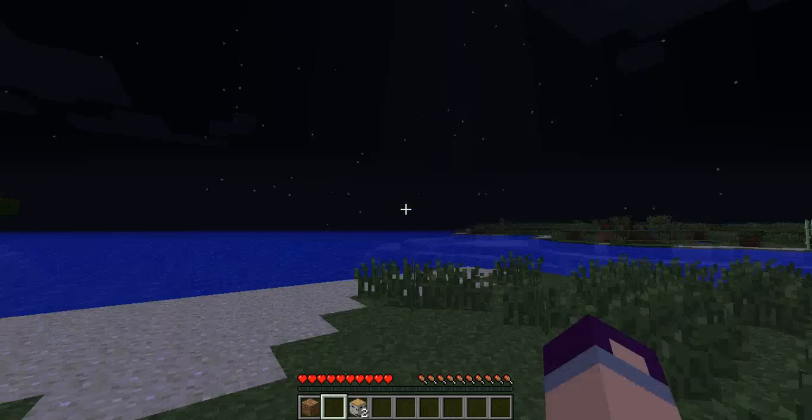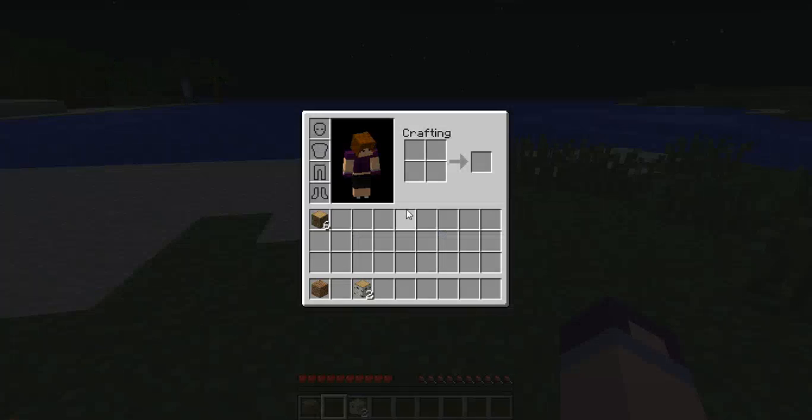Where did my blocks go? Must be in the inventory. Okay, there it is. I don't know why I want to click. Oh gosh, this was a problem yesterday — a very, very big problem.